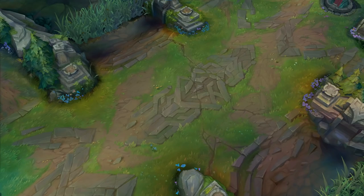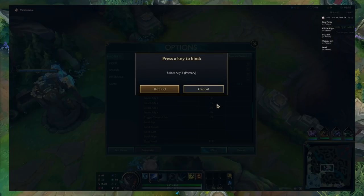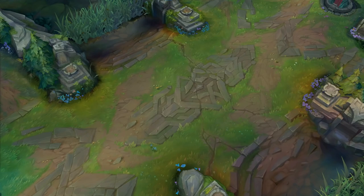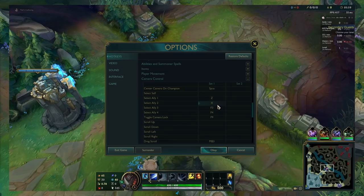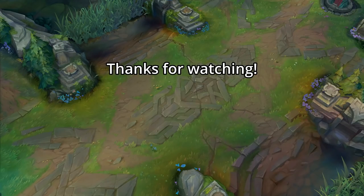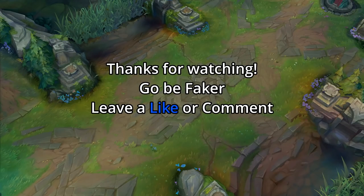If F keys are too far on your keyboard, here are some keybind ideas: X, C, mouse4, mouse5. Note that X defaults to secondary bind for attack move, and C defaults to showing stats. Alternatively: Z, X, C, V. Z defaults to chat history, and V defaults to danger ping.